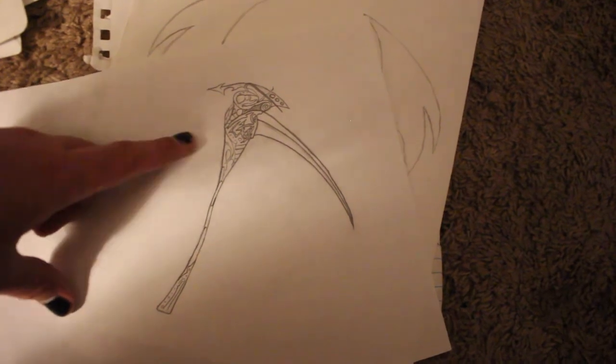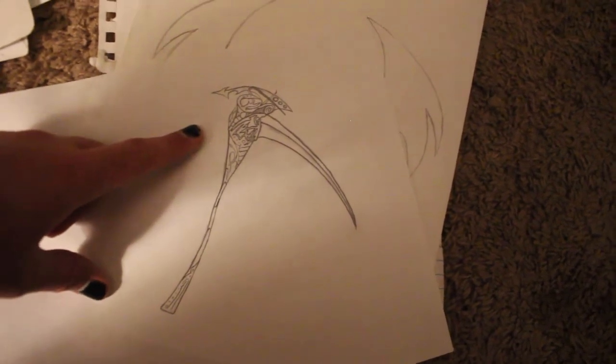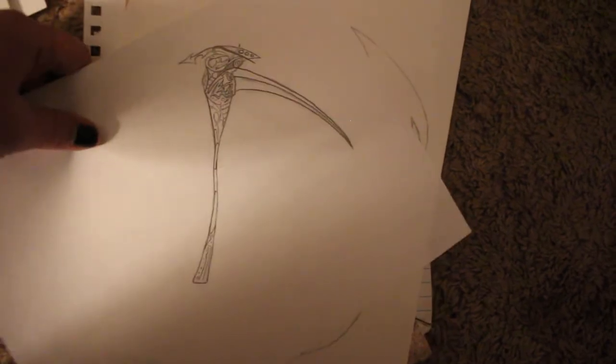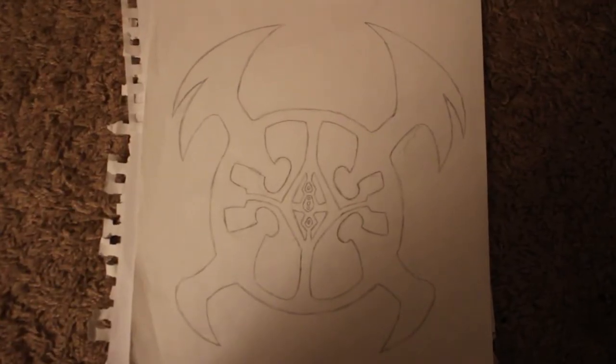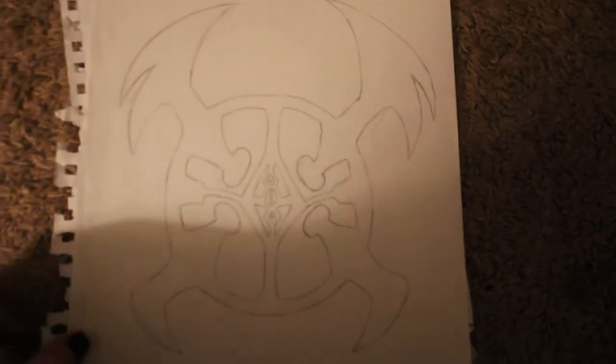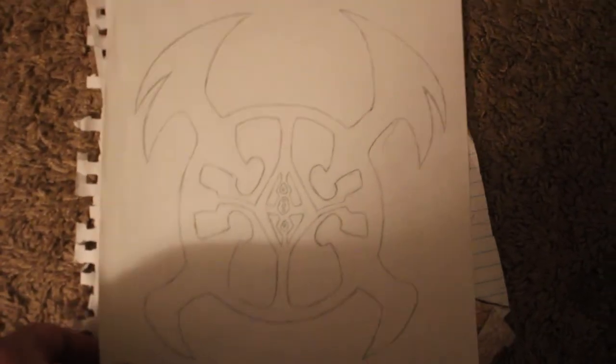Here we've got a scythe that's wielded by a pretty important character — I can't really name them without spoiling a major concept. Here we also have an emblem that belongs to Abaka, although I can't say exactly what it means because it's a major spoiler.